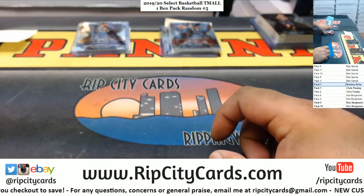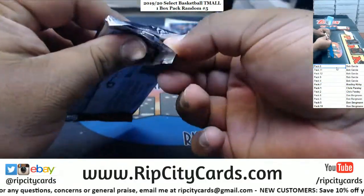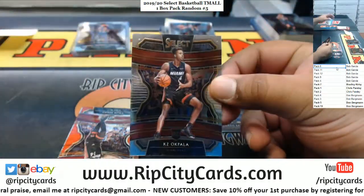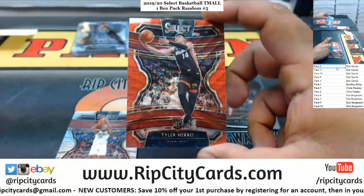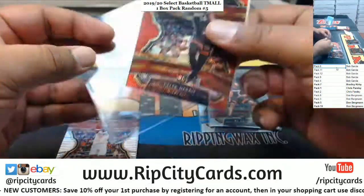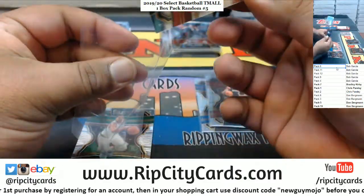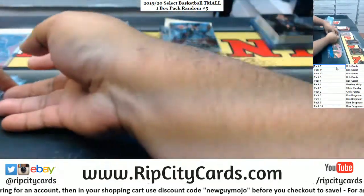And now for Bob — we gotta get Bob at least a gold wave or two. Let's start with pack six — good luck Bob, maybe a Zion or two. Basely Thunder rookie, a Kapela Heat rookie — this kid is an absolute bucket. Tyler Herro with the rookie tier one red wave. You know I'm gonna need some help on that Luminance though, if you could buy another team or ten that'd be awesome. Camighelli Clippers rookie, Grant Williams Celtics rookie. Got a hit in that pack.